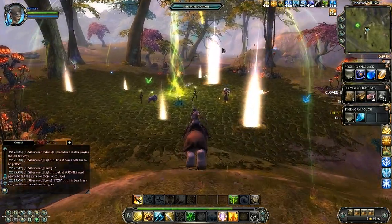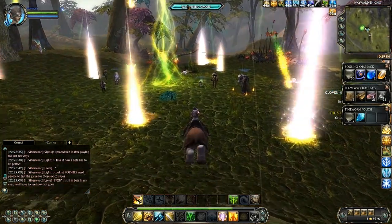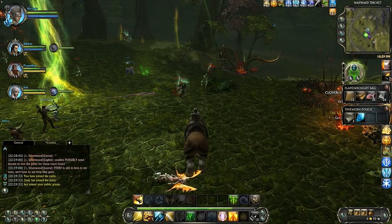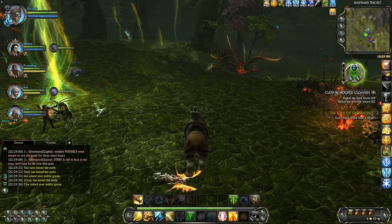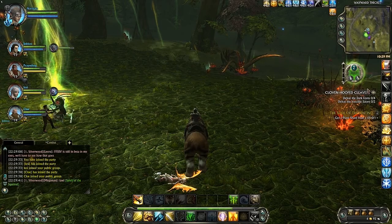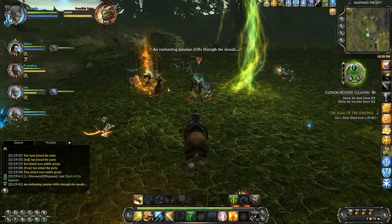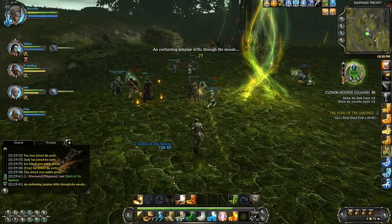Now as you enter the rift area, you see I get this prompt up here — 'Join public group.' Go ahead and join the existing group. And we're going to be given some objectives. Here they are — we need to defeat six enemies before the rift can move on. So here we go.